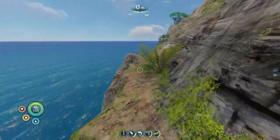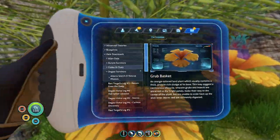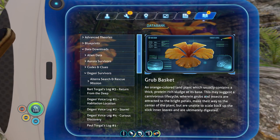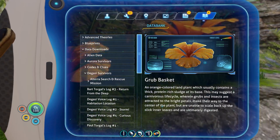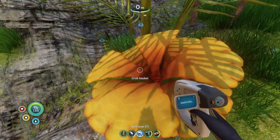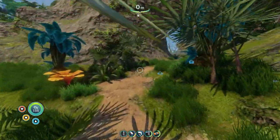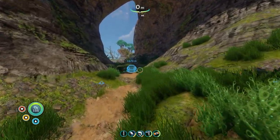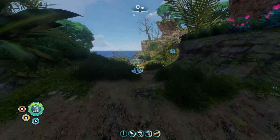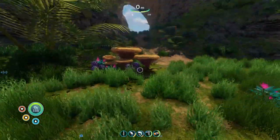Grub Basket — do you catch water? You look like you catch water. No, you seem like you would leak. Orange colored plant that contains a thick protein-rich sludge at its base — this may suggest a carnivorous life cycle, wherein grubs and insects are attracted to bright pebbles, make their way to the center of the plant. This is based off a real thing — it's like a pitcher plant, right? A pitcher plant has a big round tube that looks like a sock, and inside it's very slick with water at the base. Insects are drawn in but can't get out, and eventually die and become fertilizer for the plant.